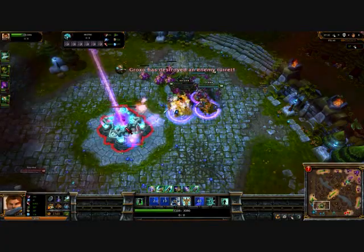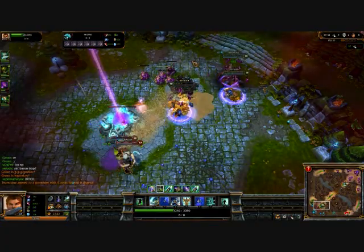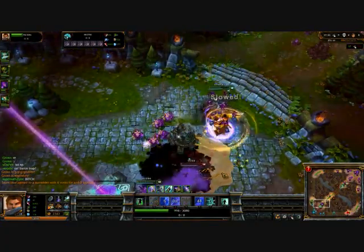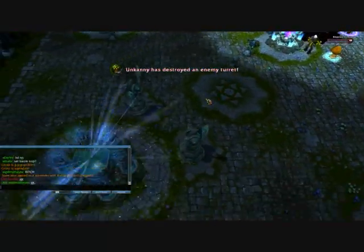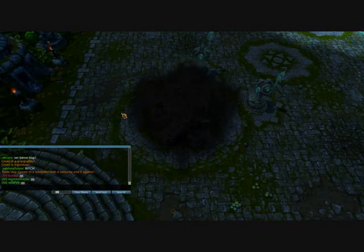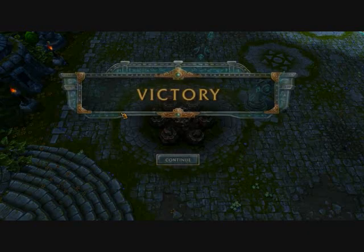There's the inhibitor. Ezreal came up. We tried to bait him. They're going to come in — should we go, should we stay? Looks like surrender. Well, good game. Hopefully you enjoyed this. I should have another one up for Nidalee. Thank you very much. Subscribe. Take it easy.